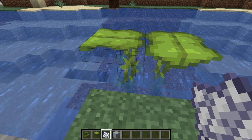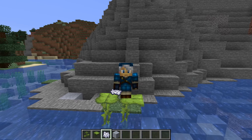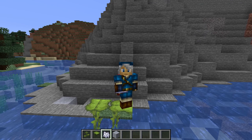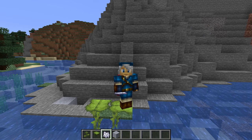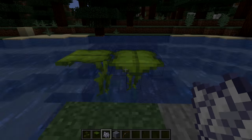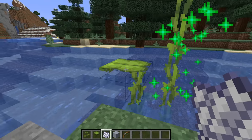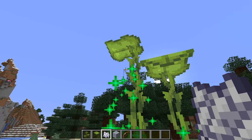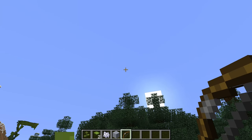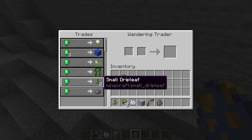The big drip leaf will then start tilting, which you can visibly see, and if the entity is still there, the drip leaf will tilt fully — at which point the entity will fall off. After a while, the drip leaf will tilt itself back up. When you are standing on the drip leaf, you can crouch or jump to prevent it from tilting. The big drip leaf will also break when hit by a projectile. If you want these new blocks in survival, there is a way to do that even before the biome itself has been added.